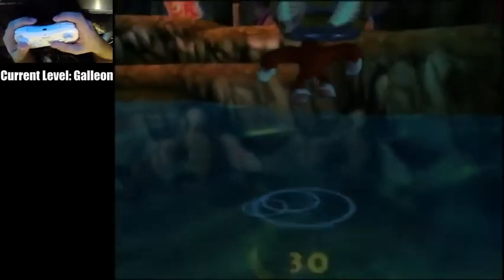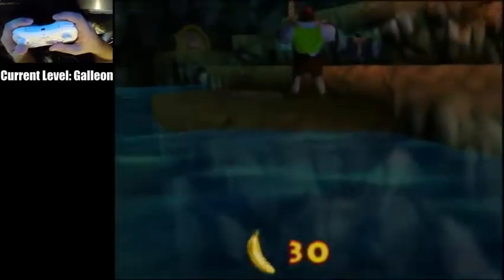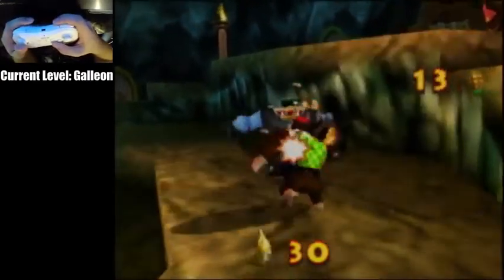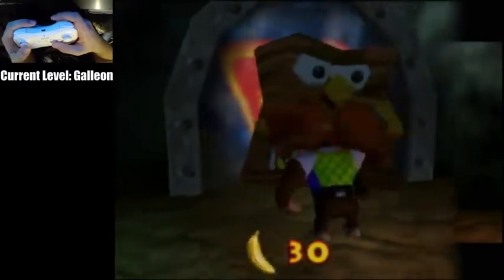Come into Galleon Lobby, attack Chunky. We need to both enter the level as him and his Kasplat is right here. My ammo's a little low, that's not a problem. Just get his Kasplat and come into Galleon.